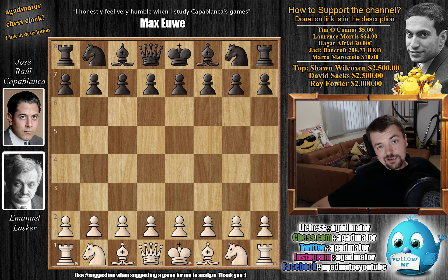Hello everyone and welcome back to the 1921 World Championship match between Emmanuel Lasker and Jose Raul Capablanca. We already checked out three games. If you haven't seen them, do check them out — the links to the games will be in the description below, as well as the link to the entire Capablanca saga if you are joining us just now.